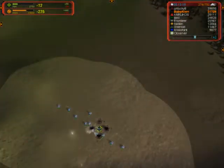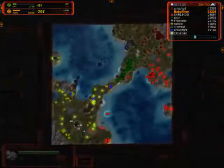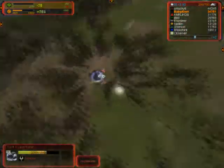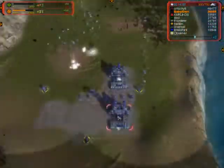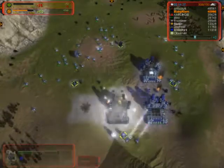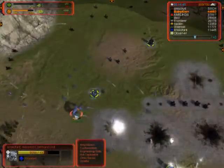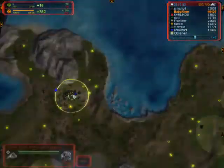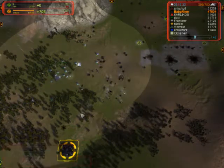This game is pretty much over because they failed to act according to the situation. White here for some reason is building all these land factories, which doesn't make sense. According to the situation, you want to trace the source back to its root — you want to build some interceptors to go around Baby Alien's space to prevent him from dropping everywhere, not build T1 units. You want to build defense with longer range to counter the artillery's range.